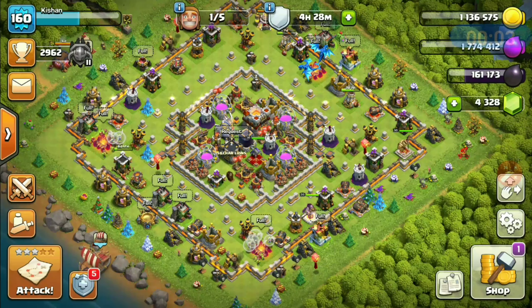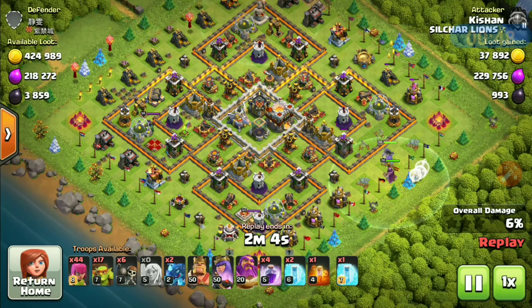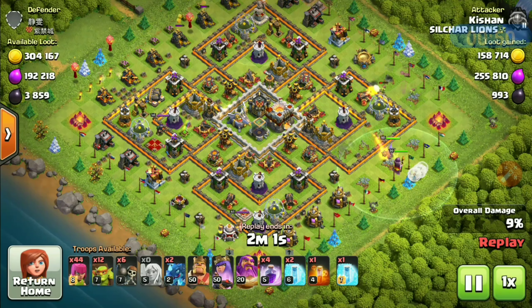The main objective of this army is to farm efficiently using fewer troops. I have dropped one queen and warden with six healers — six is a must. Six healers do the healing job so that you don't need spells. One sneaky goblin on each gold collector, elixir collector, and dark elixir drill to collect the resources.